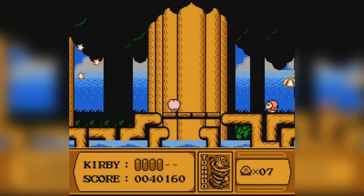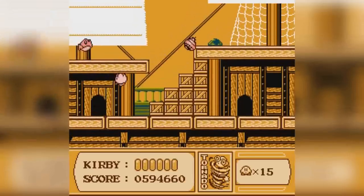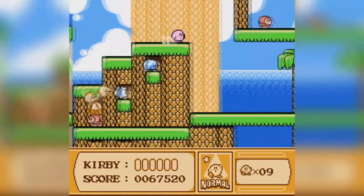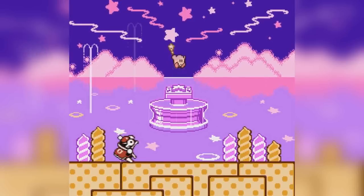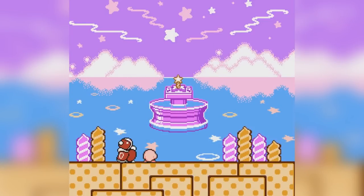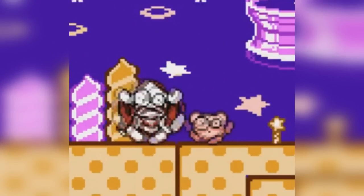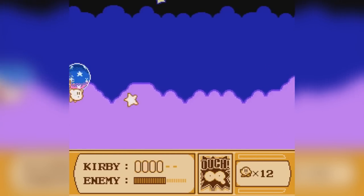As a kid, the first Kirby game I played was Kirby's Adventure for the NES, and I remember that when I saw the final boss for the first time, I got scared. It starts off with a quick battle against King Dedede, but you soon realize he is not the real threat. This ball of stars is the real mean thing. But Nico, that's only a ball with stars — that is not scary.